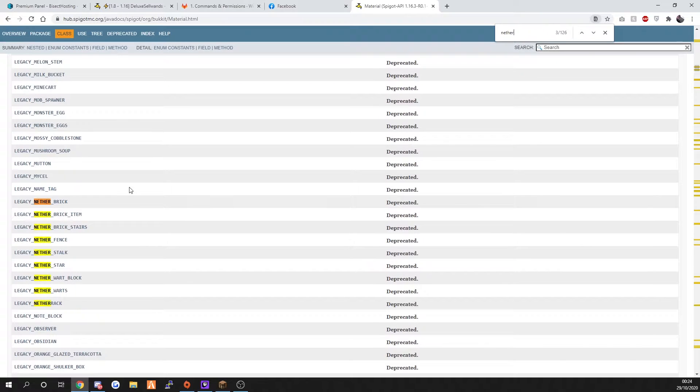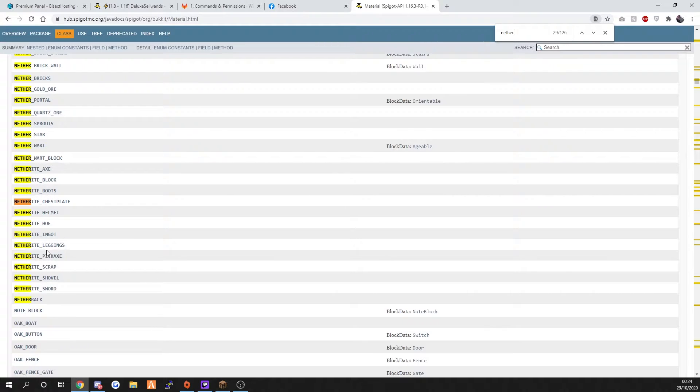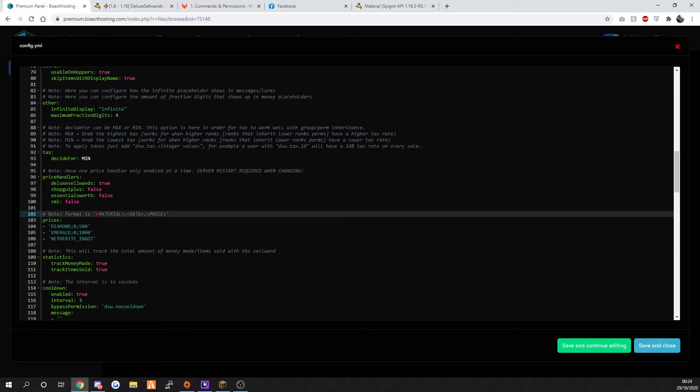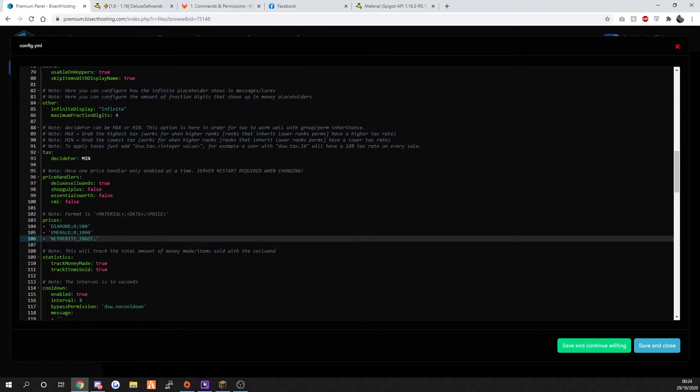We actually want to use Netherite because it's brand new. The format is: material colon, then your data - so if it was wool you'd put the data value, but this will be zero - then another colon, then your price. So we're going to put Netherite ingot and set this to 5,000. Always make sure you know what the item is called - check Spigot materials for the correct name.